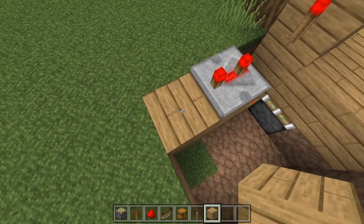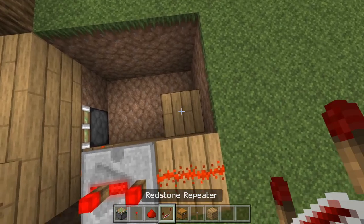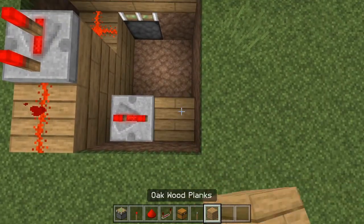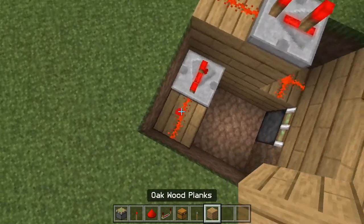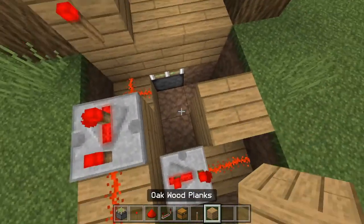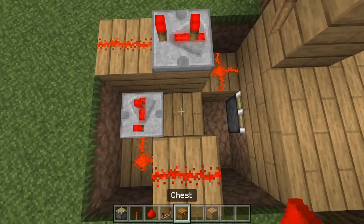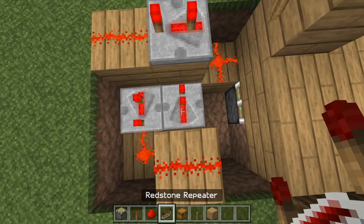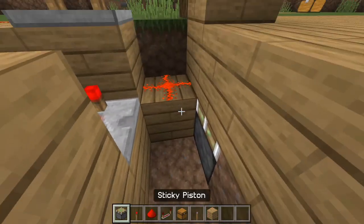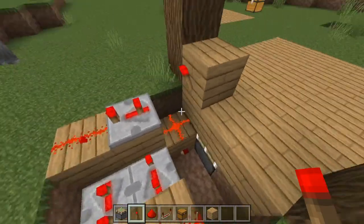Now you're going to place another piece of redstone dust right there, then place another block here and place another redstone repeater — which again is going to be on two ticks. That's very important, make sure you have it on two ticks. Now place some redstone right there, build up two blocks, and then place one more piece of redstone right there. In this middle block you're going to place a redstone repeater, which should activate, and once again put it on two ticks. Then put your redstone torch right on this block that we started out with.